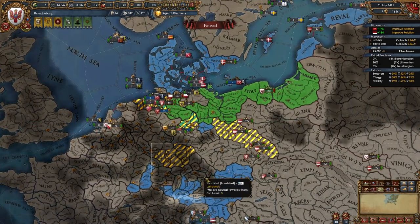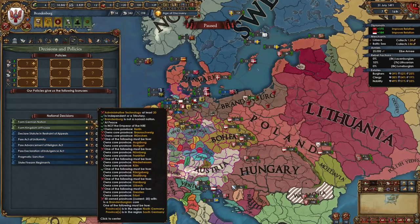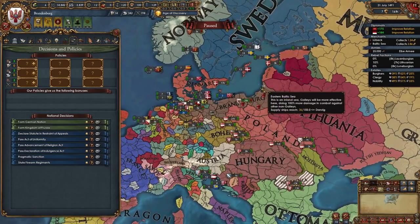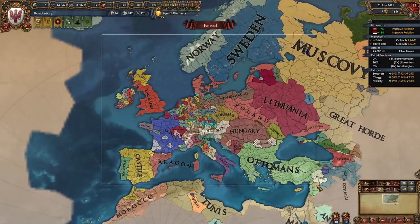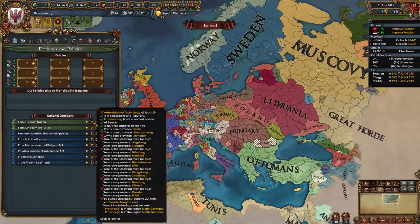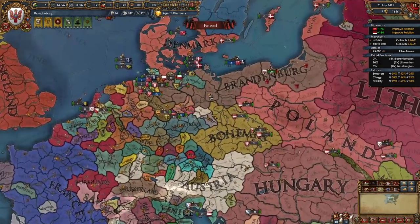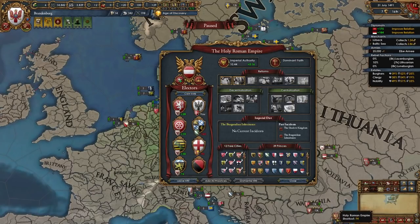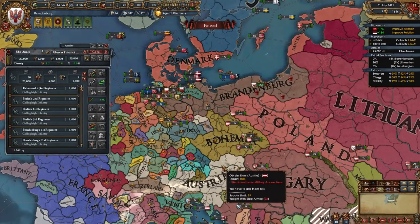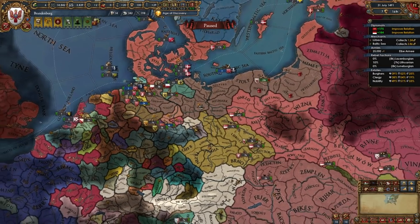Once you fight Bohemia and conquer all of Germany, you can take the decision to form Germany — you'll need to own quite a few provinces in the North and South Germany regions. Are German ideas better than Prussian ideas? For playing tall, stick with Prussian. But if you want to blob out and conquer all of Europe, German ideas are super powerful and Germany has an awesome mission tree. By around the 1490s your game should look something like what I've shown. You could go more aggressive and even dismantle the HRE to lower AE, but if you're already doing that you probably don't need a guide.